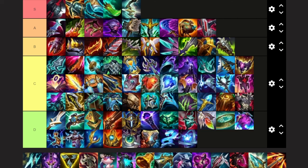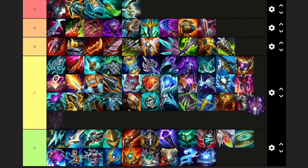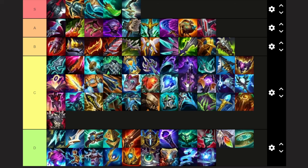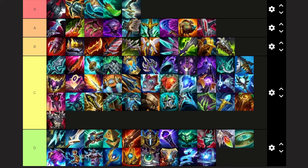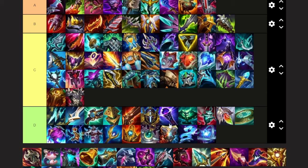Static Shiv — it's meh on Belveth. The energized effect gets reduced by Belveth's passive, so that makes it a lot worse. We're going to put it in D tier. Uumu's — very solid; I'm going to go ahead and put this in C tier. There are some situations where I would run this; it's not very common. It's probably in the same vein as Edge of Night and Opportunity. Trinity Force — it used to be really good, but I think now it's in the C tier area again. Sheen items are just becoming a lot less popular on Belveth — it's hard to proc them properly, and the Sheen effect does get reduced by Belveth's passive as well.